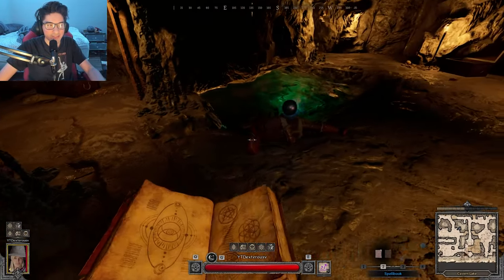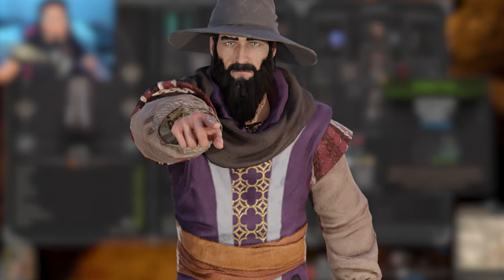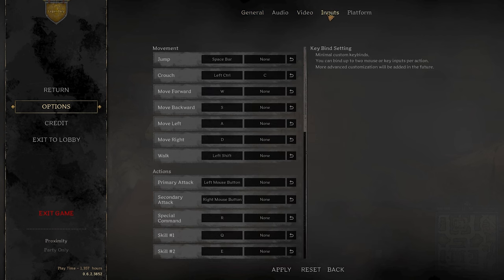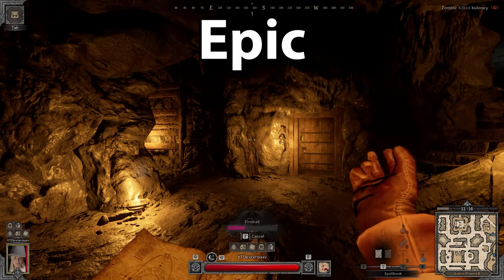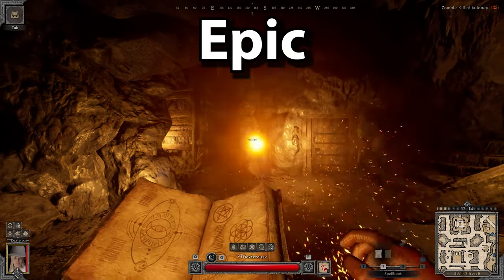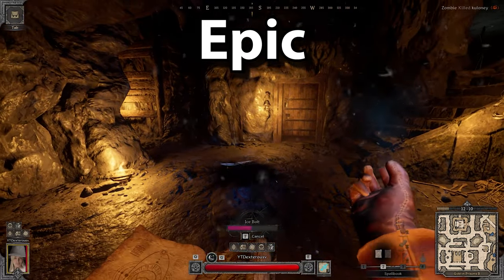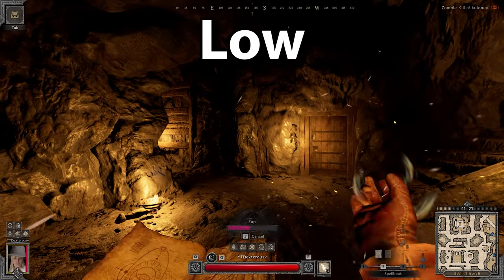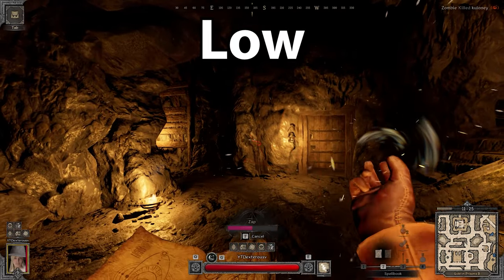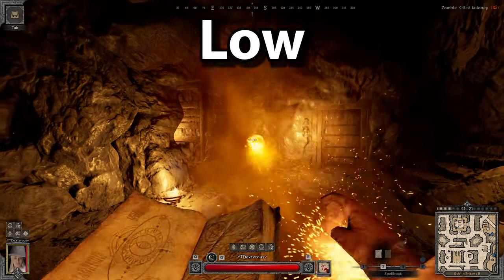Let's talk about each wizard spell. But before that, I've got an easy tip you can do right now. Go into your settings, go into video and turn post processing to low. What this will do is turn down the brightness of your spells. Zap and fireball are extremely bright and very distracting, making it hard to see what's going on. But if you turn it down, you can see it's much more visible.